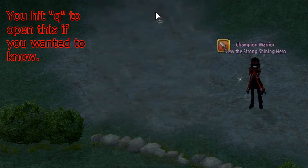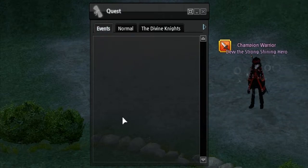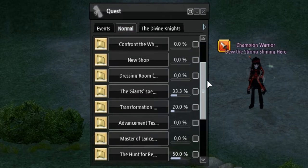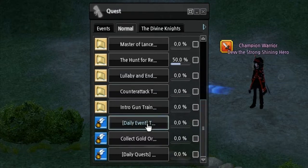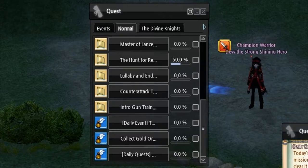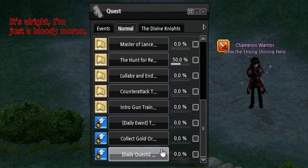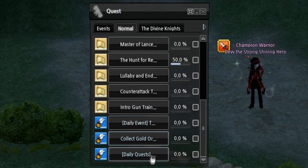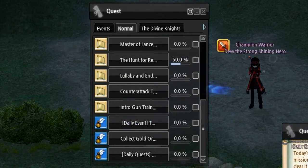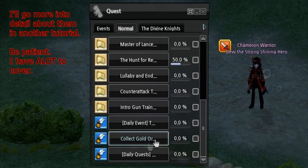Quests — there are several different kinds of quests in Mabinogi. Event quests are basically any form of event going on in the game right now. Normal quests are your basic everyday quests you get from people or from doing specific things. I only focus on the daily events. If you can do the daily event in the Shadow Missions, I recommend doing them — 75k experience, 15 AP coupons, one adventurer seal. I'll go into that at a later time.